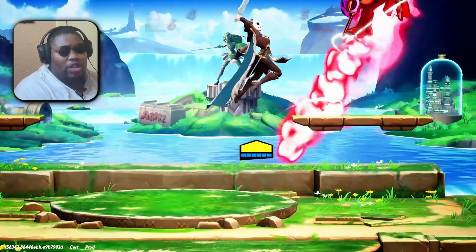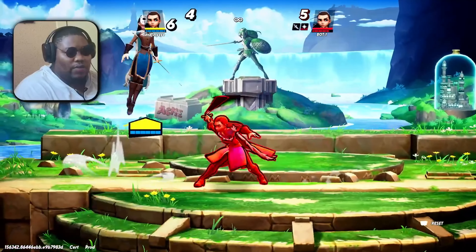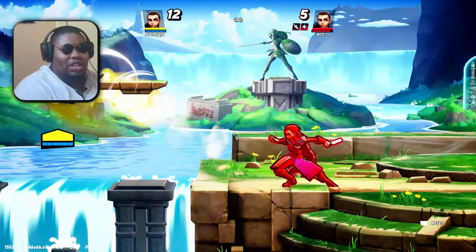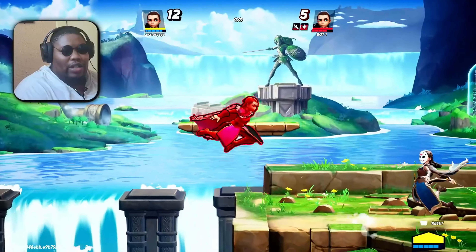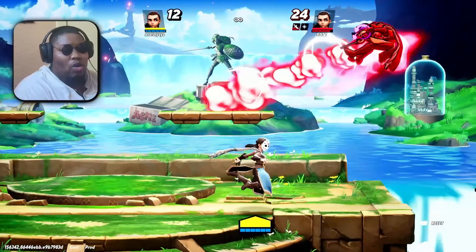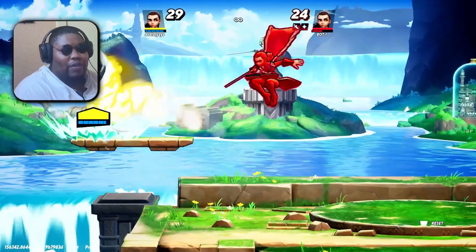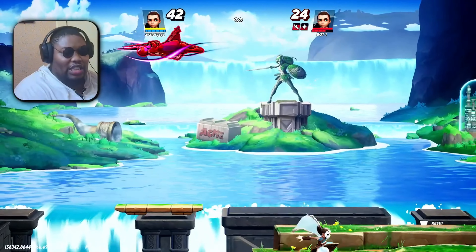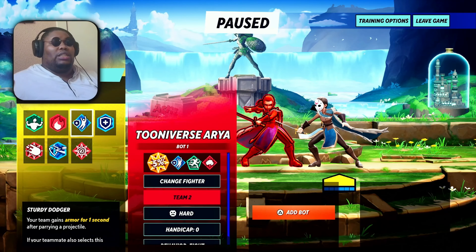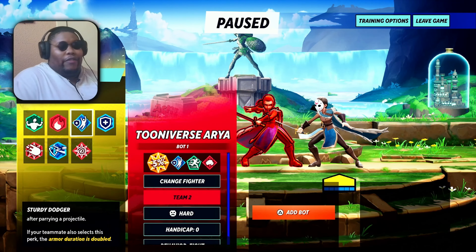When you see Arya's up special, depending on what percent you're at, most Arya players will go for one of two options. If you're at a very high percent and they're going for a combo, they will go for a forward air to knock you out. Or if they see you not air dodging, going straight for the up attack from it can be very detrimental. A good perk to have against Arya's knife is Sturdier Dodger — you do gain armor for parrying a projectile.